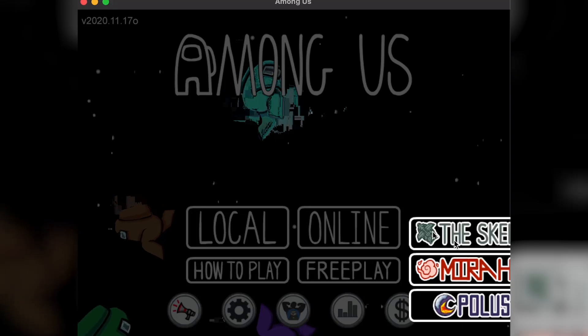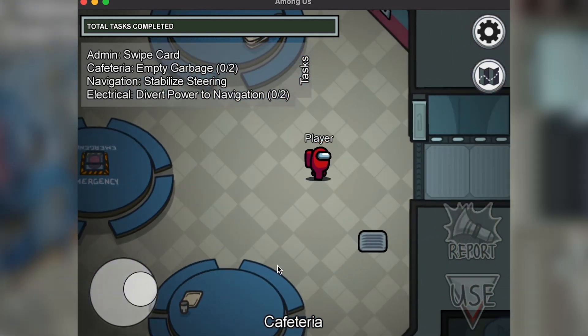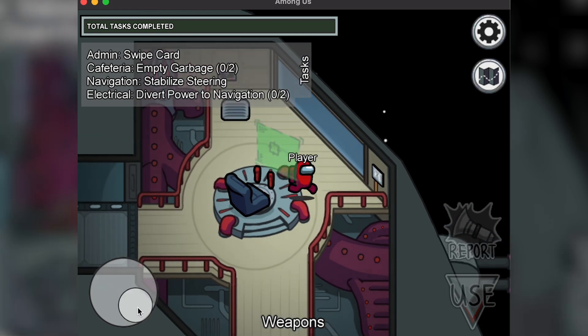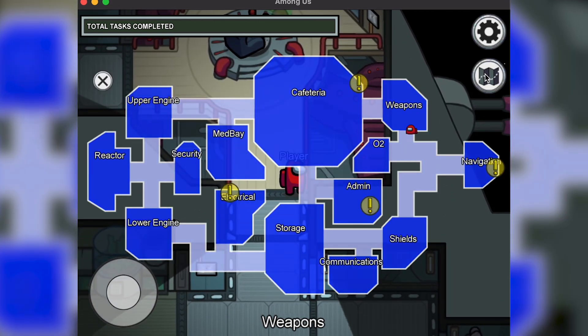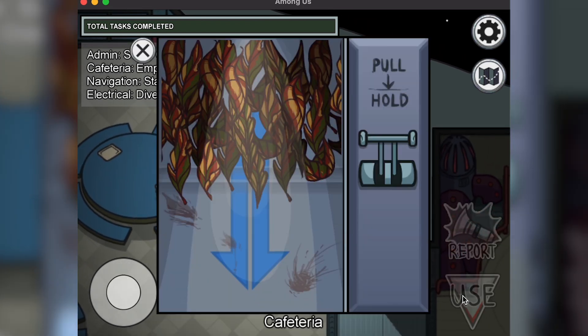The games are actually the classics. Among Us for now is a must, so I've downloaded it directly from the App Store — you can download it too from there. It's not fully supported on Mac, so you will find it under the iPad and iPhone apps. It doesn't support the keyboard or a PS4 controller, so you just have to use your mouse as a touch input. You have to click on the on-screen joystick to move your character and use all the buttons in the game. It's not very comfortable to play on this Mac, but it's playable. And it's also free, so if you want to play Among Us with your friends, you can just download it on Mac and give it a shot.